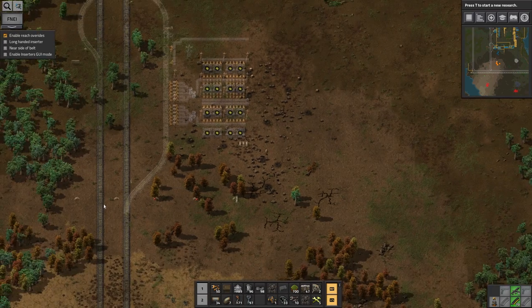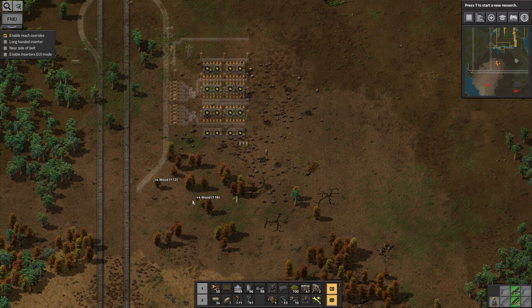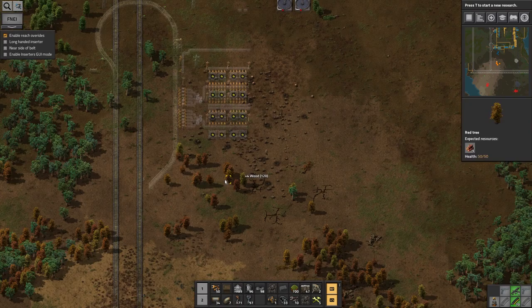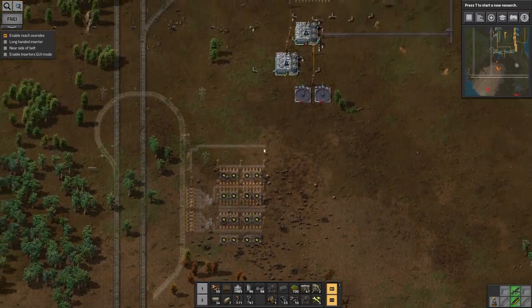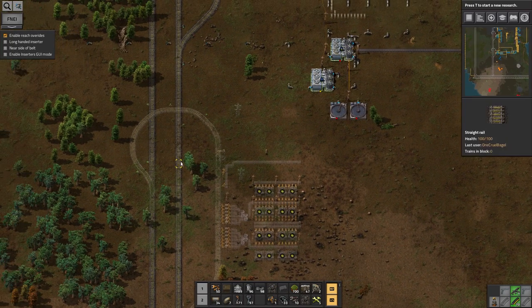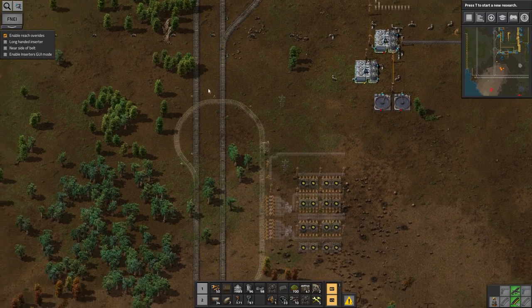I don't need these pipes along here — those are part of the blueprint I copied in that I don't actually need. I also don't need those. I probably do need this because I'm going to need to fuel the frames. This is the downside of just copying and pasting a large station and going 'yeah, that'll do' — I managed to pick up some other stuff with it as well.